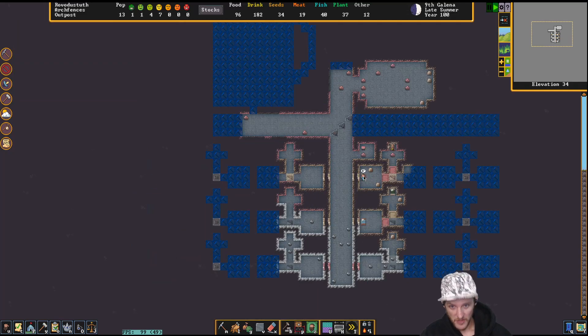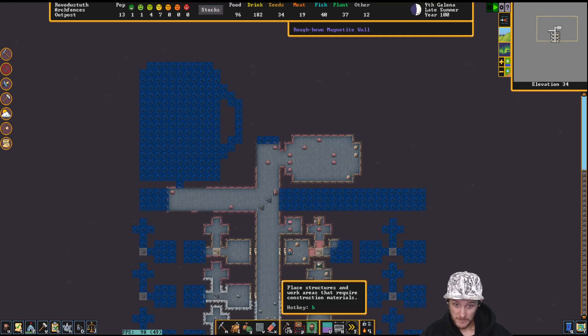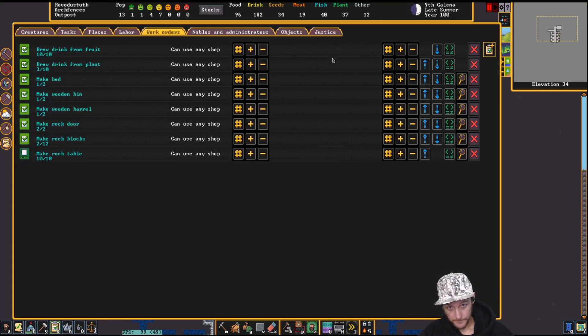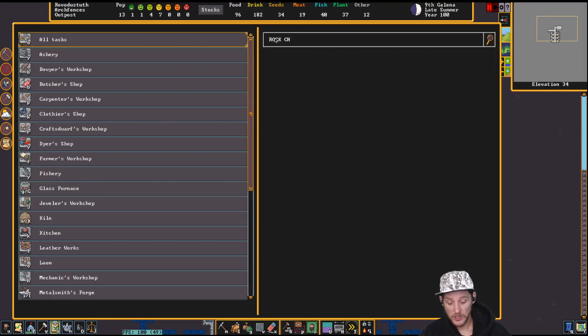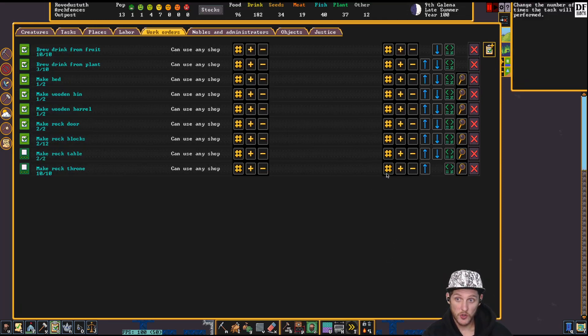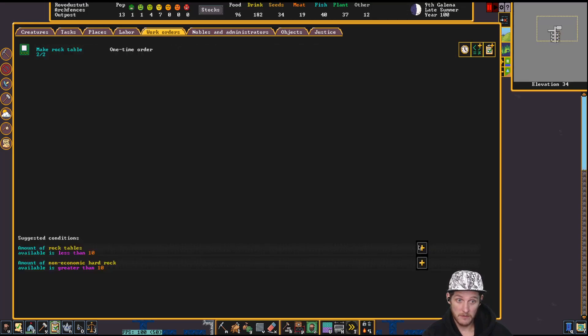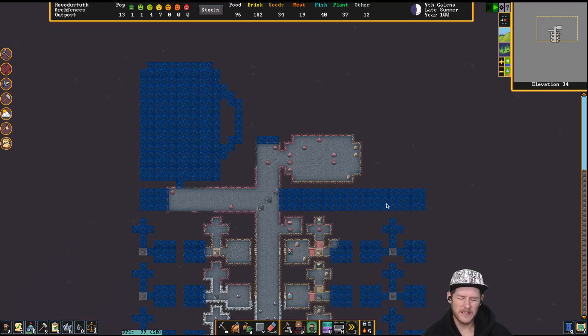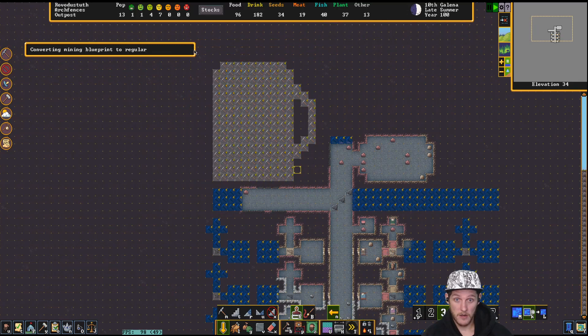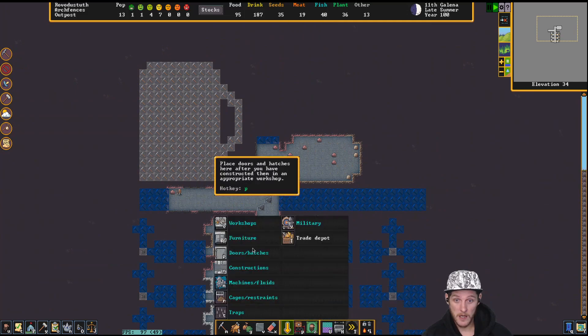They're not crafting fast enough, but let's add rock table and rock throne to the work orders — two and two, same deal, three and three. I'm pretty sure you need one table and one chair per person; you can't just put four chairs around one table. We'll get these guys to mine out our tavern area.